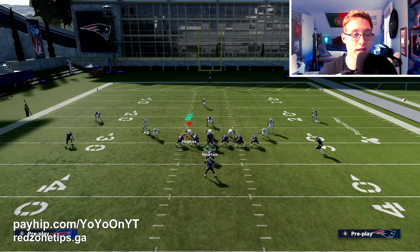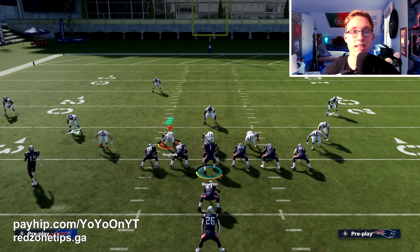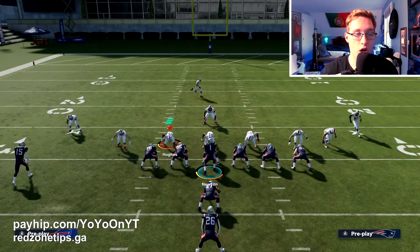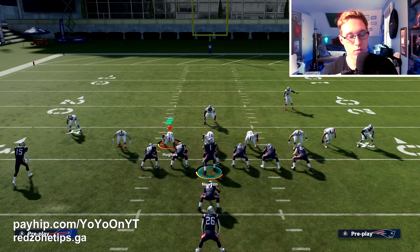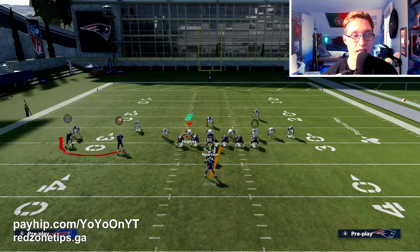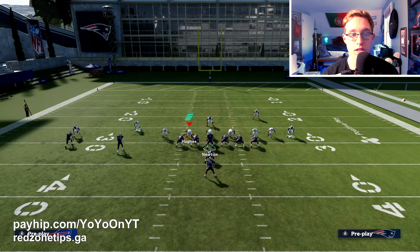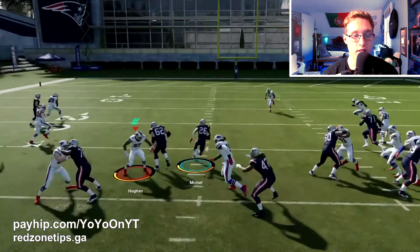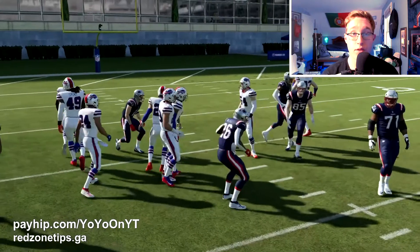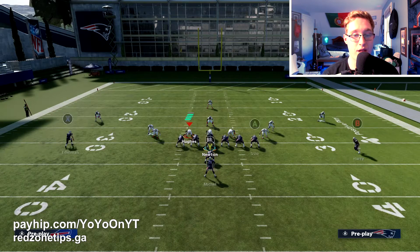Now for the Halfback Dive — it's pretty easy too, just make the right read. The key difference from the stretch is that you do not slide protection anywhere; keep it on normal. Just ID the mic on the user player and double team either a linebacker or a defensive lineman — we'll go with a D-lineman here. We hike the ball, the user gets picked up, we turn upfield and get a solid amount of yards.